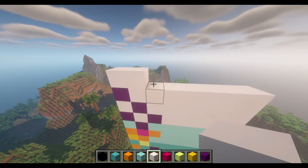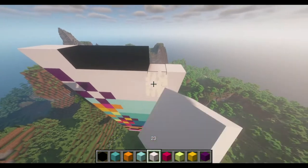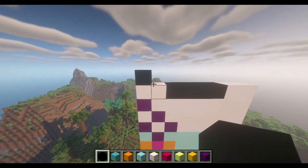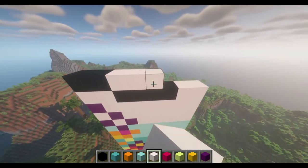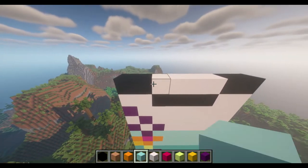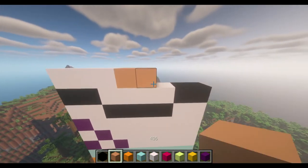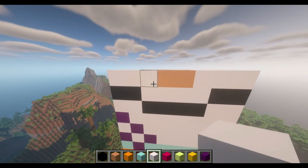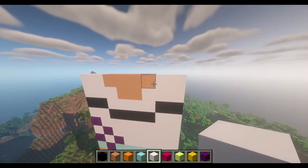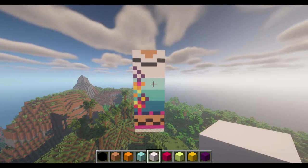Now place two White, then four Black, then two White again. Then do two Black, four White, and two Black again — right now we're working on Mirabelle's shirt. Next, go three White, then two Tan, then three White again. Then two White, four Tan, and two White. Now we've got basically her body — her legs and her torso. We need to work on her arms and her head.